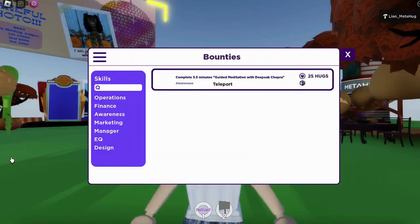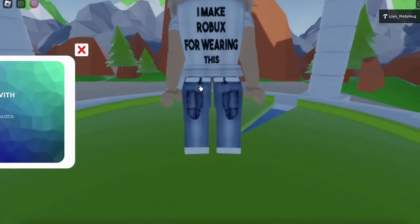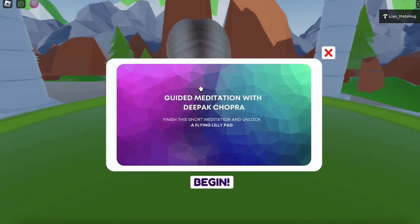Here is our bounty system. This is where we go to look for tasks to complete and get rewarded with tokens or NFTs. In this example, the task is to complete a 3 and a half minute guided meditation with Deepak Chopra. Each task has a teleport button that takes you directly to where you need to complete it.